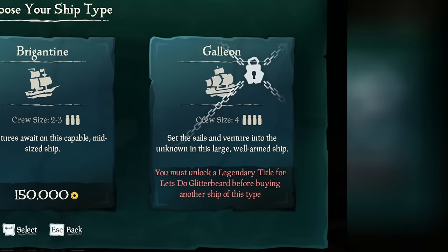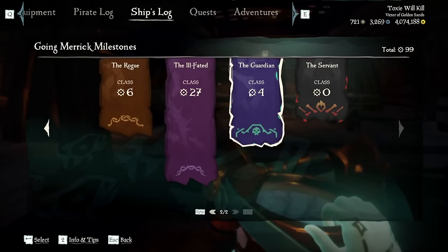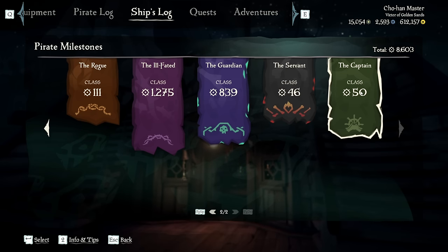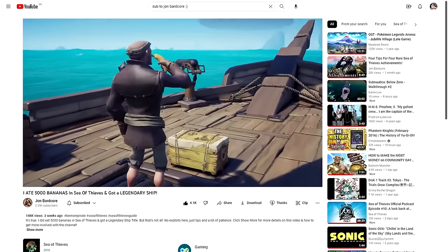This is because buying new ships requires your current ships to be of a legendary status. And to get a legendary ship means getting a milestone category on that ship to class 50. On top of that, ships are kind of expensive. If you wanted to get to class 50 in the Captain category of milestones, you'd need to spend a minimum of 12.5 million gold. Yeah, that's kind of spendy.